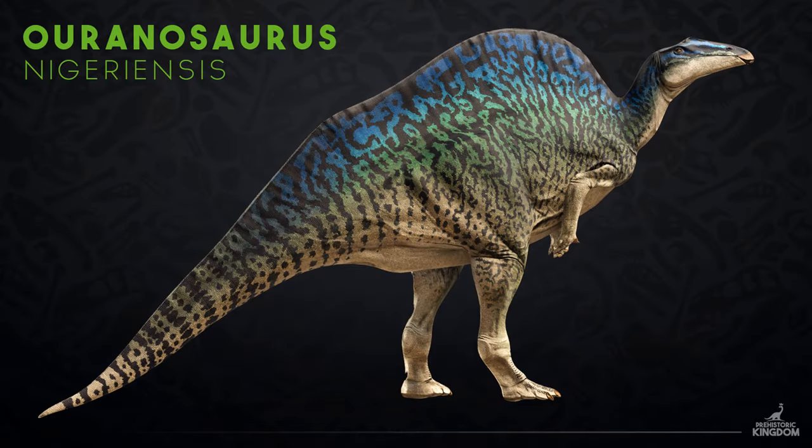Now on to the new dinosaur — a classic of Cretaceous Africa. They are very pleased to reveal the final animal for Update 9: the magnificent Ouranosaurus. This is the mystery species that had that beautiful coloration — blue down the back and the sail, green on the body, with a creamy underbelly. Very vivid skin.